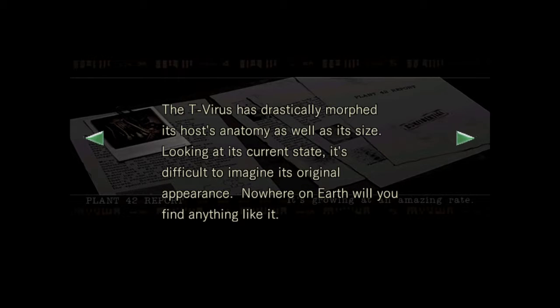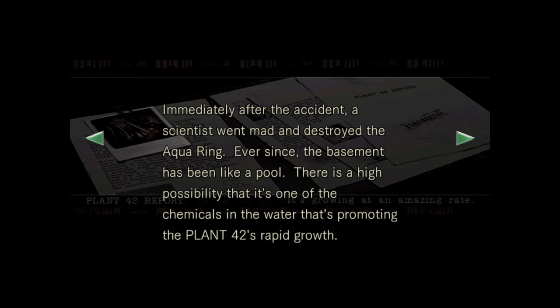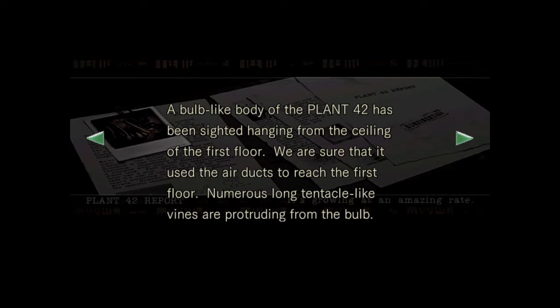The T-Virus has drastically morphed its host anatomy as well as its size. Looking at its current state, it's difficult to imagine its original appearance - nowhere on earth will you find anything like it. Plant 42 has two main sources of acquiring nutrients: one through its roots, somehow rooted down in the basement. Immediately after the incident, a scientist went mad and destroyed the Aqua Ring. Ever since, the basement has been like a pool. There's a high possibility that a chemical in the water is promoting Plant 42's rapid growth, though the specific chemical has yet to be determined.